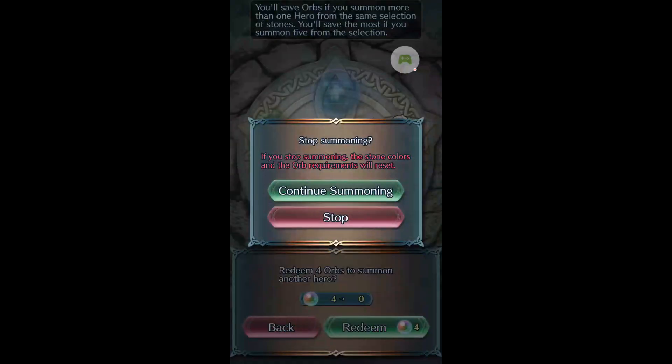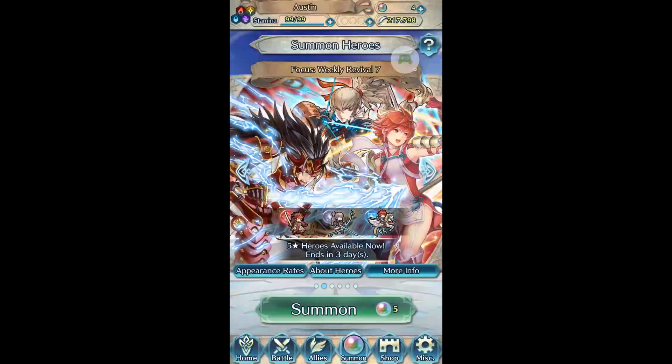There are better units — he's got Speed Tactic in his refine but his sword's a Ruby Sword, so I guess you could give him Cancel Affinity. It's just kind of weird. Anyway, that's it for this part. I'll probably cut out some of this but it'll all be one thing when it's done so it won't really matter.